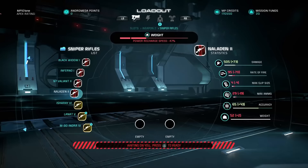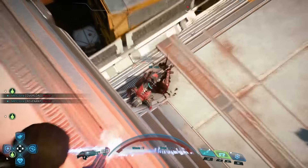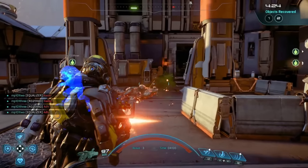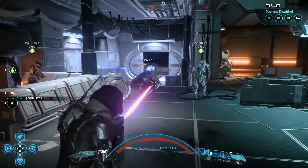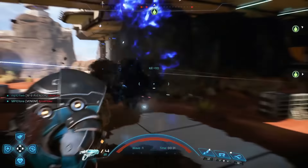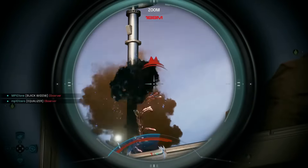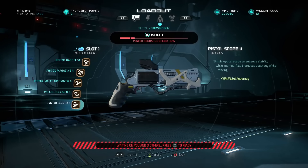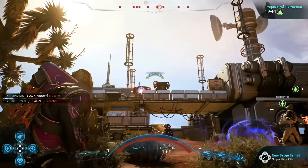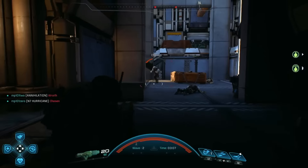From here, customize your loadout. Like the single-player campaign, multiplayer weapons utilize Milky Way, Helios Cluster, and Remnant technologies. Each technology type gives you an edge on particular types of enemies. Over 40 unique weapons will be available, with more arriving in the months to come. Any character can use any weapon — there are no class restrictions. Best of all, you can modify and upgrade weapons to give you an edge on the battlefield.